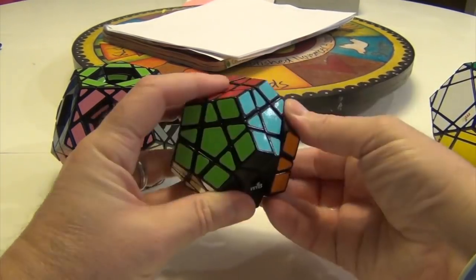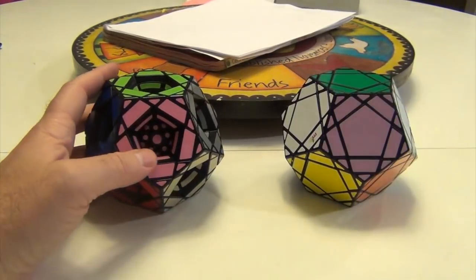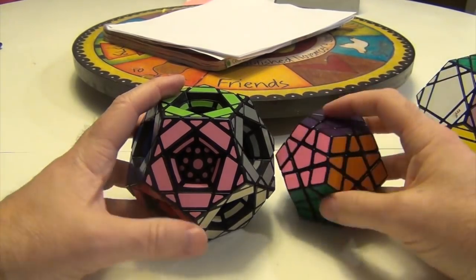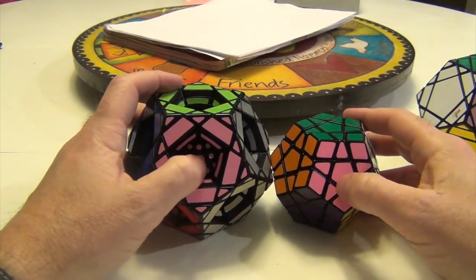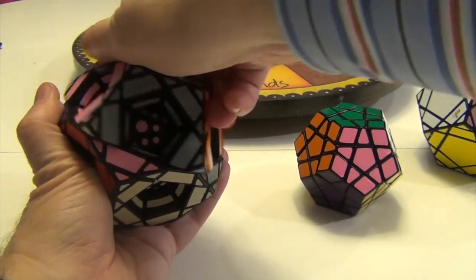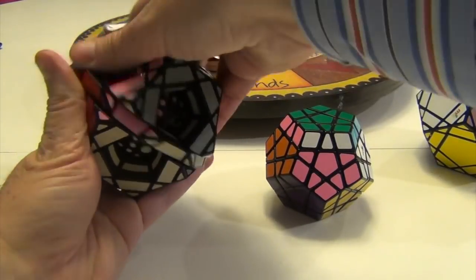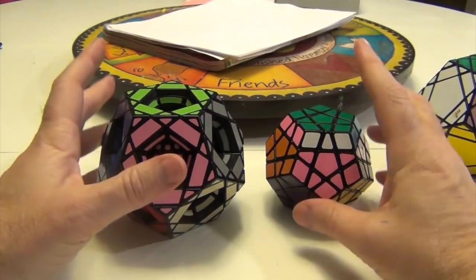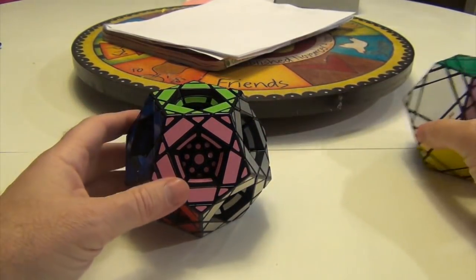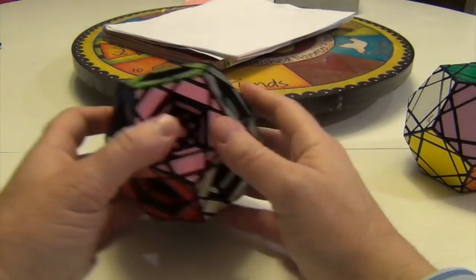I'm going to assume a Megaminx ability to solve. If you don't know how to do that, I am going to go through this at the same time. But I did want to go over just the algorithms of how to do a Master Pentultimate, just to bear that in mind. Once you've solved the inner Megaminx — there's your centers, there's a pink one with a green on top — you've got your edges, you've got your corners. Bear in mind that when you move the top portion here, that's going to be like doing this move over here. You have to get used to that: even though you're slicing through this window, you're only moving the top part of your Megaminx when you move the top part of your Master Pentultimate.